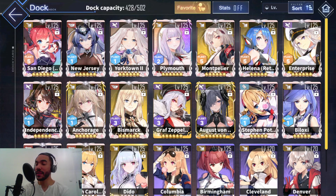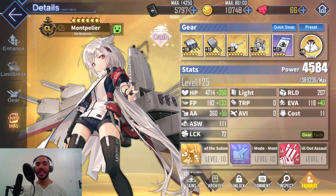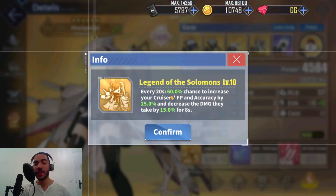She can also do that for the flagship if that happens, but Stephen Potter needs to be alive for that fleet to really do its damage. Now, Montpelier — who is undoubtedly and individually the best Cleveland on her own. Her Legend of the Solomon skill has a 60% chance — which is unreliable — to increase your cruisers' firepower and accuracy by 25% and decrease the damage they take by 15%. Unreliable.